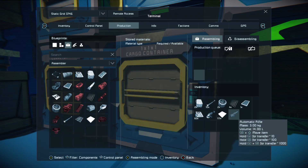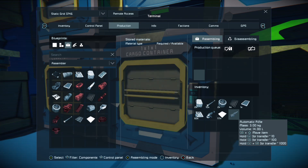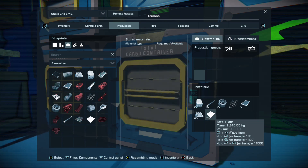Say I don't want that automatic rifle anymore and want to break it into its component parts. Making sure I'm on the assembler I want to use, I press Y and put my assembler into disassembly mode. If I press A on the rifle, it's gone. If I press A on the grinder, it's gone too — converted back into component parts. Pressing Y again puts it back into assembling mode.